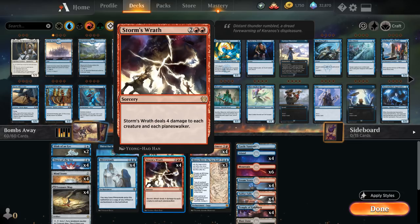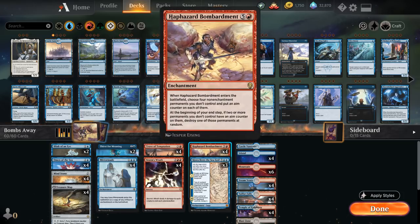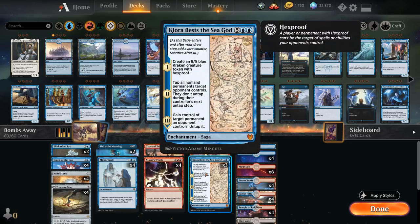Being able to hit planeswalkers is a big deal, since you can potentially finish off a Teferi or Narset that already minused. At six mana, of course, we've got our Bombardment. And another reason the deck is called Bombs Away is the powerful bomb: Kiorba as the Sea God.